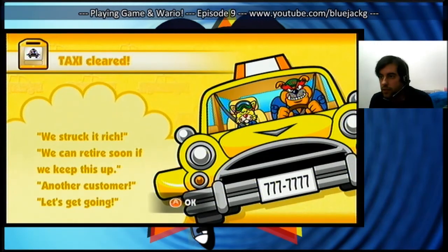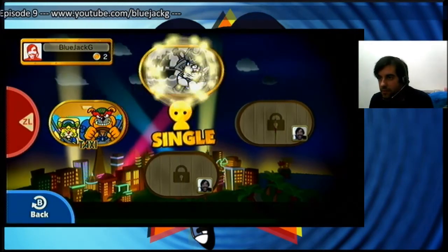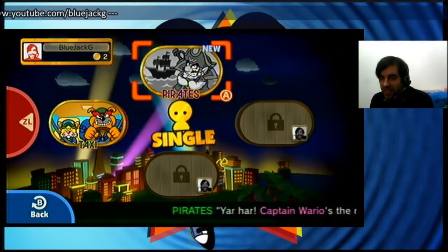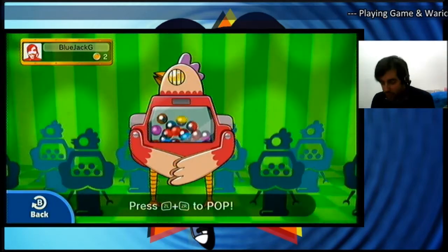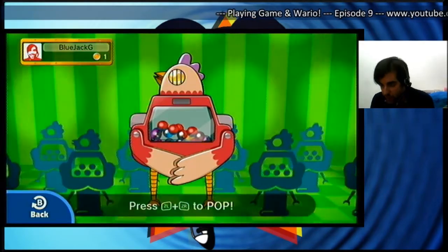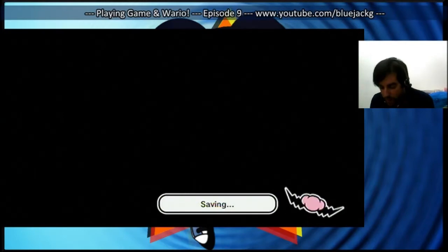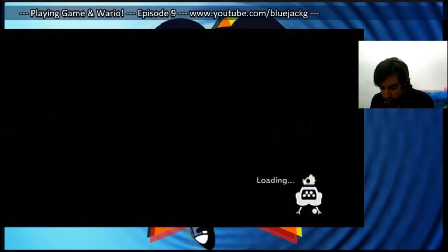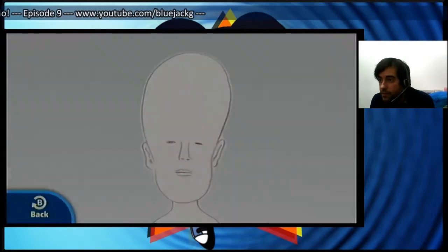We struck Utrecht. We can retire soon if we keep this up. Another customer, let's get going. The next one is Pirate — that's basically the end of the game, but there's two more games after. That's something usual for a WarioWare game; even though it's not WarioWare, there's no exception. We got two toys, two red toys. I will show you what they do. Some of them do pretty much the same as others — for example, the Eraser Dust does something close to what Wiped Cream does.